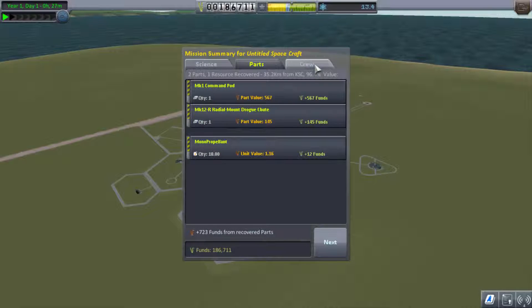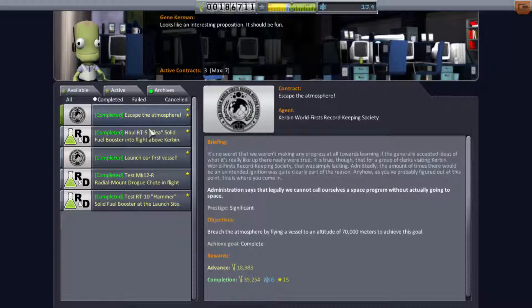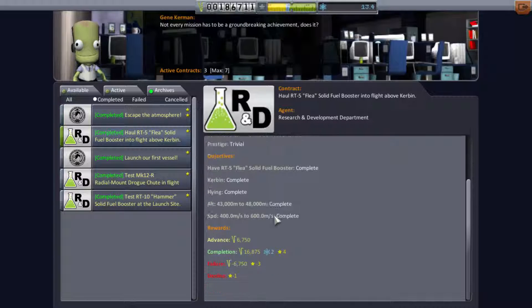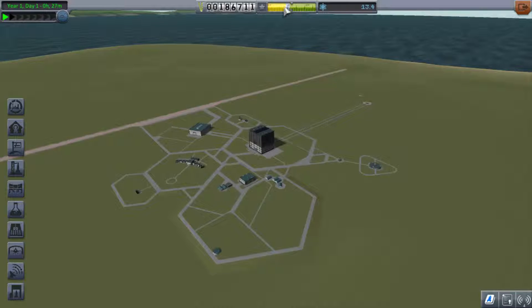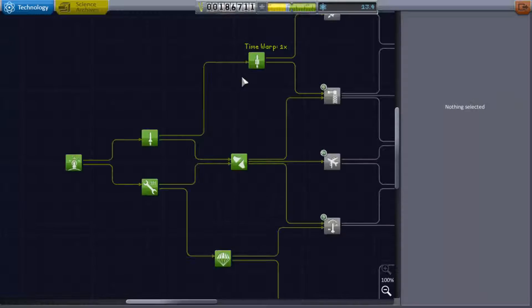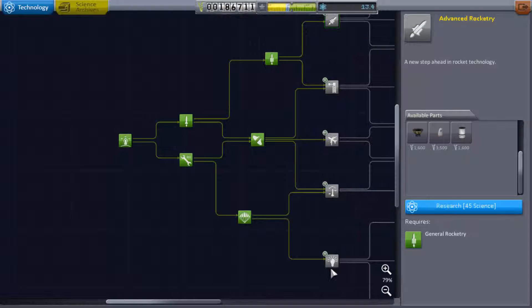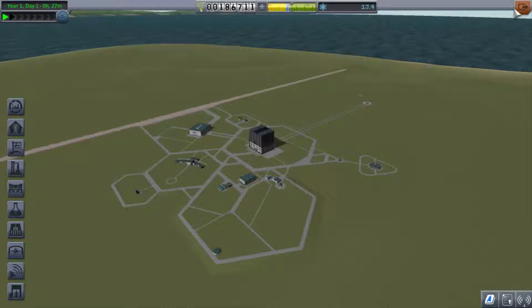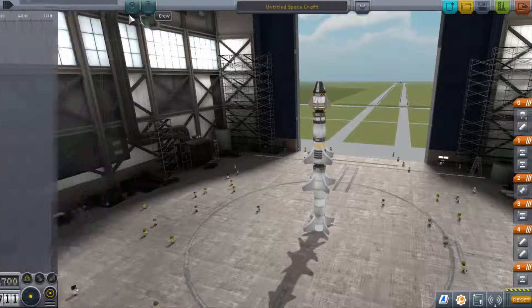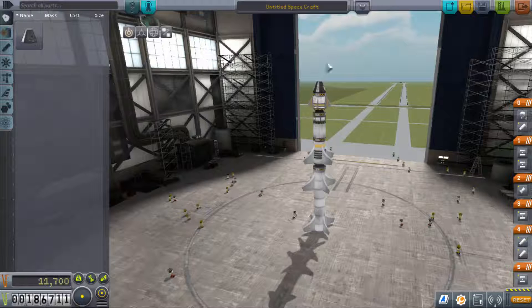Nice. Nice. Nice. Did I beat those missions? I did it. Yeah! I didn't really get that much for it. Okay, whatever. What is this? I don't even know what that does. Do I have more science? I have like 13. I don't even think that's enough. Come on, let me buy something. Nope. Nope. Nope. Nope. And nope. Okay. Glad that worked out. Megli did pretty good though. I'm proud of Megli. I think we're gonna launch her on another flight. Do you want that, Megli? I bet she wants that a lot because death is just another frontier.